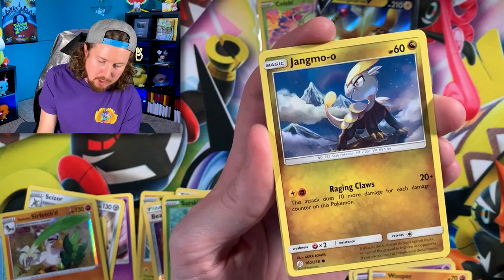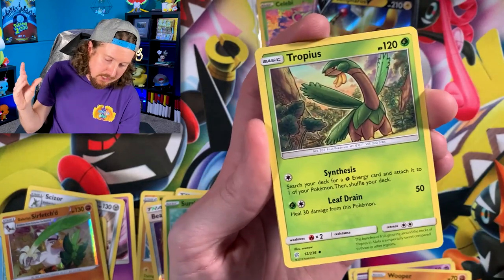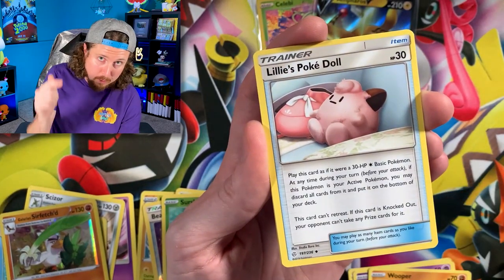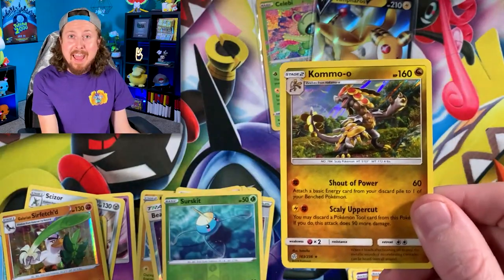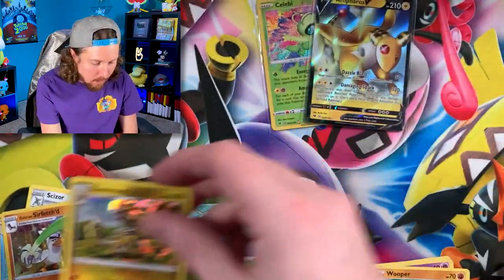We got ourselves a Steelix just rolling around having a good time. Palpitoad jam! Energy, put that in the filing cabinet. All three packs had a hollow rare or better - going into a hollow. There's the code card. Now remember, the Family Dollar site said it was only going to be one set - all of the packs would be from one set. And we got Sword and Shield base set!